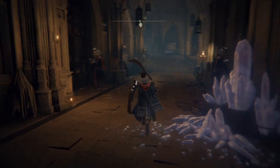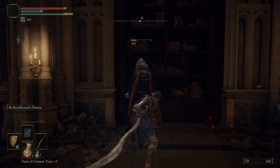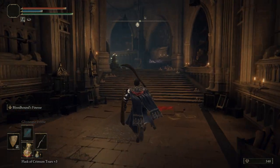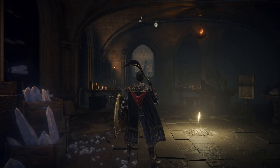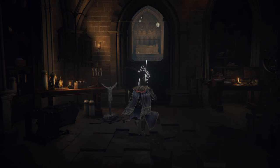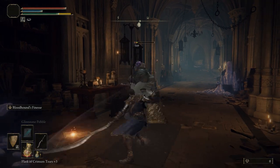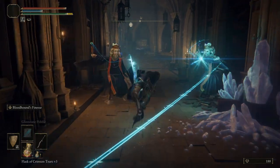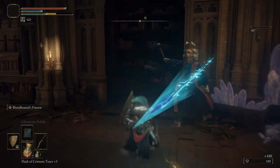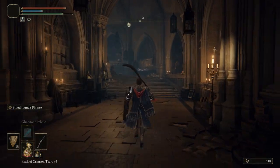The other two sorcerers are not alerted so you can take them out stealthily. If you're slow with attacking this first guy he can move to the right and he'll alert the other two sorcerers further down the hallway. Then you'll need to roll through their magic bolts. If you click off the starting block when you get to the site of grace, you can take that first sorcerer out straight away and he won't alert the other two.